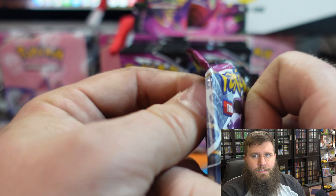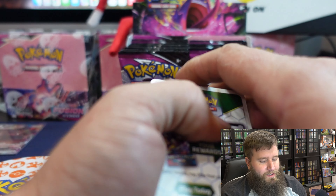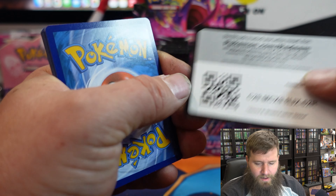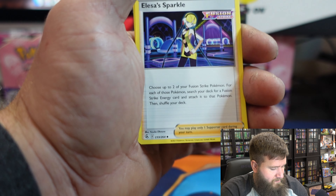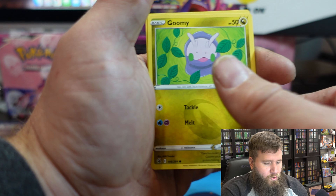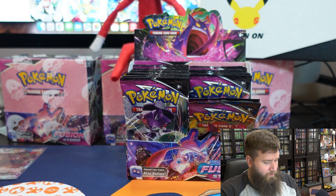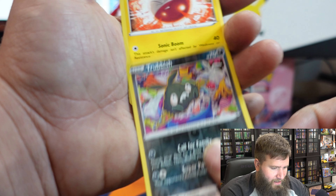Nothing good yet guys — what is going on? Maybe we ran our luck out. I did post a video after this one — an Evolving Skies unpacking — we got some good cards out of that, including a Sylveon. Braviary, Goomy, Arrokuda, Snubbull, Geodude, Sizzlipede — we got a Trubbish and an Electrode. Non-holographic.